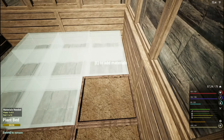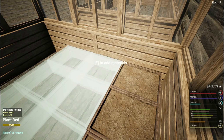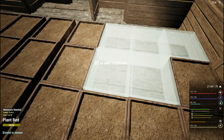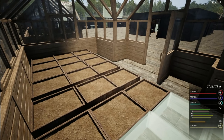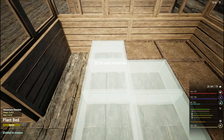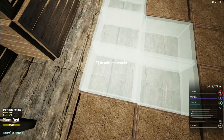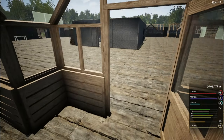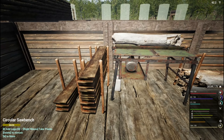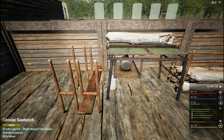We have watermelon. We need corn and cucumber. All right, all the nails are in - we just need planks now. And then that'll be that greenhouse done.